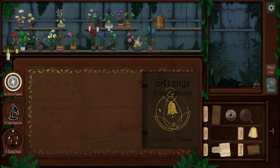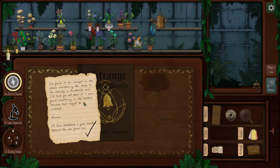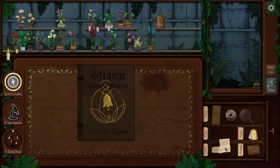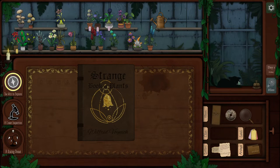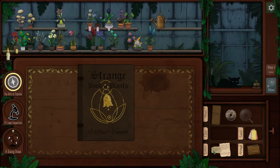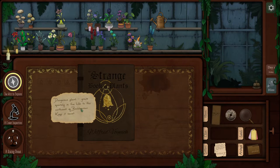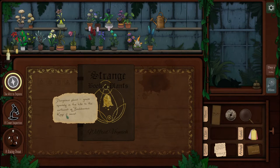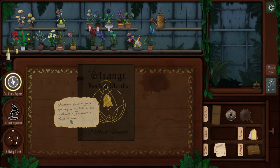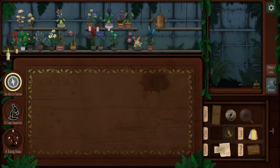Let's take another look at this note. A scratch behind the ears — oh yes, that kitty cat reminds me of my Midna. Dangerous plant grows sparsely in the hills to the northeast of Backbarrow Keep — keep it a secret. Backbarrow — I wonder if we can go there. So the will to explore is up.